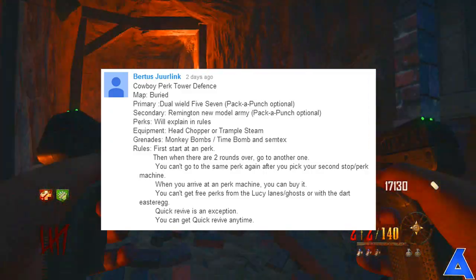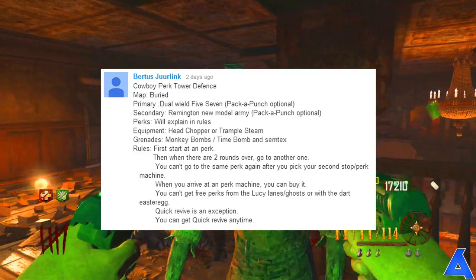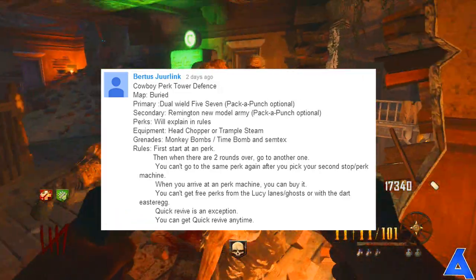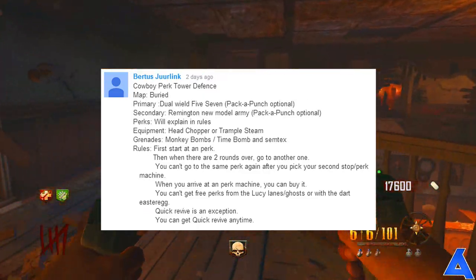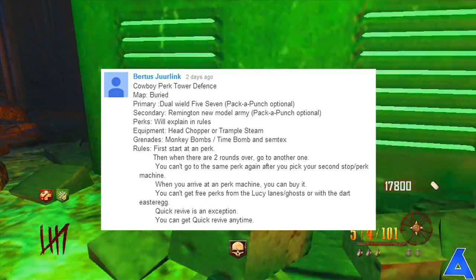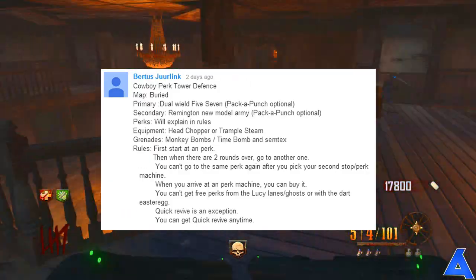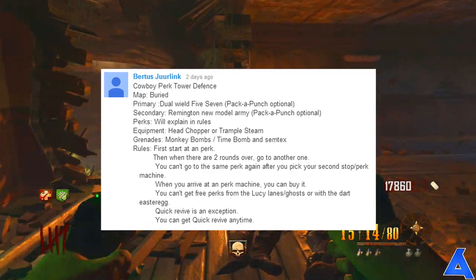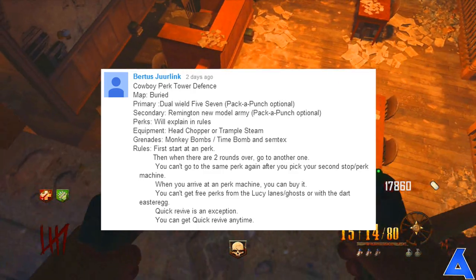The map is Unburied, obviously. The primary weapon is Dual World 5-7, Pack-a-Punch is optional. Secondary is Remington New Model Army, Pack-a-Punch is optional. Equipment can be Head Chopper or Trample Steam. And the specials or the grenades can be Monkey Bombs, Time Bombs, or frags.